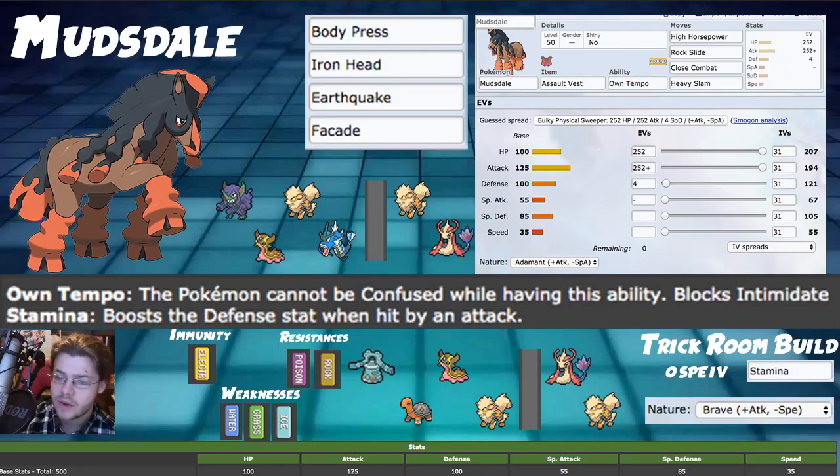Going into weaknesses: being Ground type gives immunity to Electric, resistances to Poison and Rock, and weaknesses to Water, Grass, and Ice. No quad weakness since it's a single type, which is pretty solid. Water, Grass, and Ice are fairly prevalent in the meta, but Mudsdale's very good bulk helps it handle those threats.